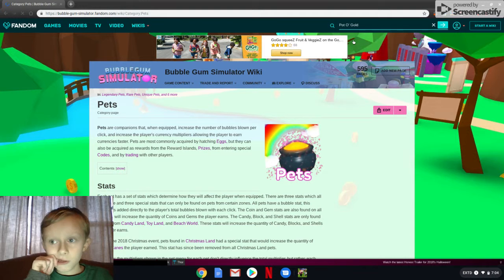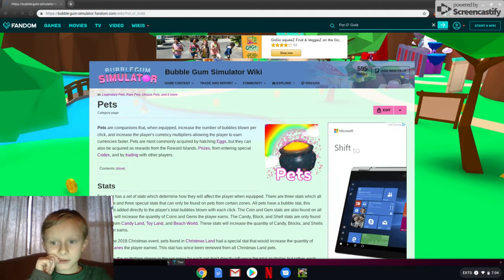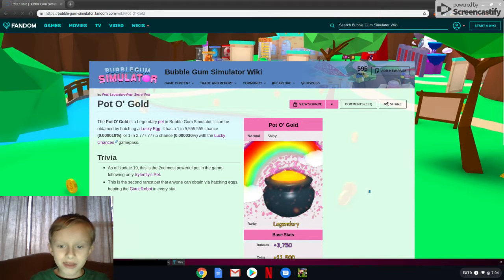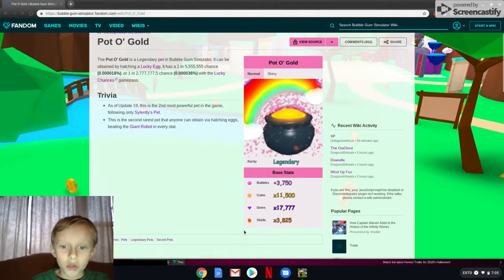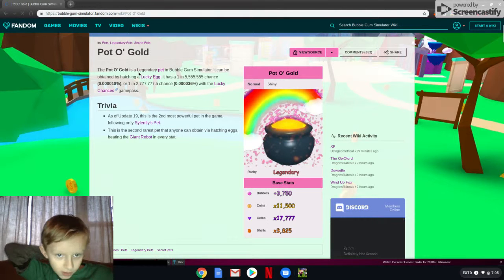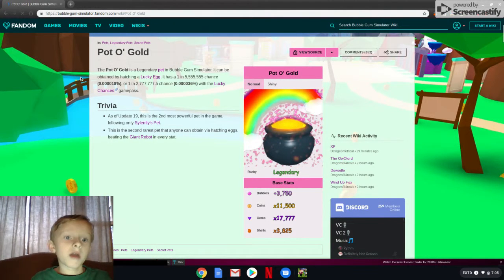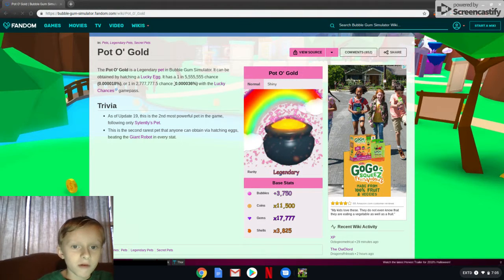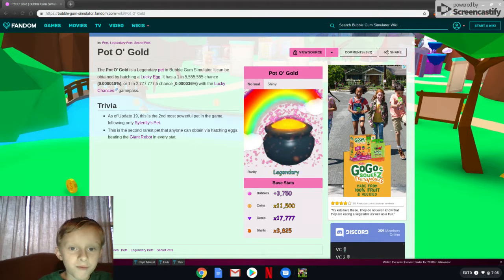That's the pot of gold, guys. Look at the stats. Look at the rarity. Pot of gold is a legendary pet in Bubblegum Simulator. It can be obtained by hatching the lucky egg — it has a 1 in 15,555,555 chance.